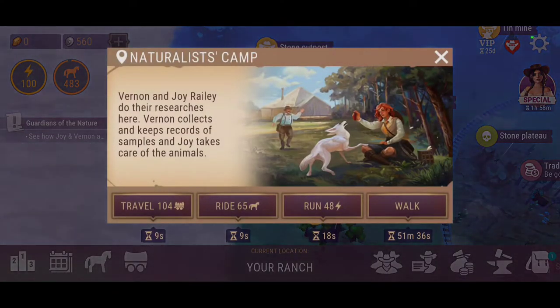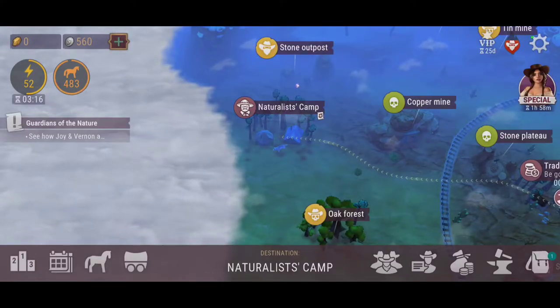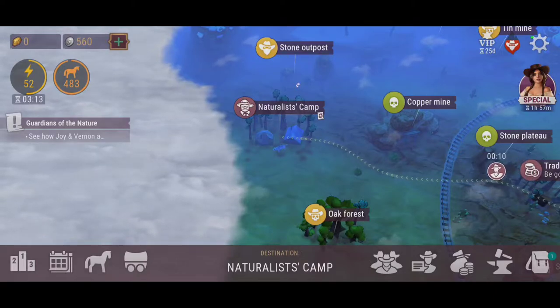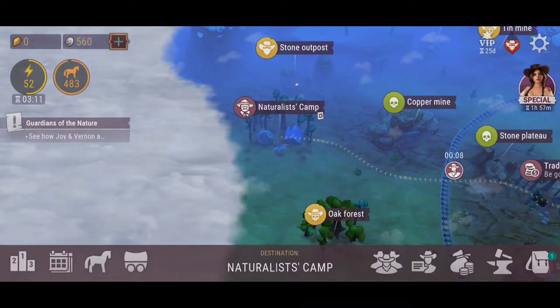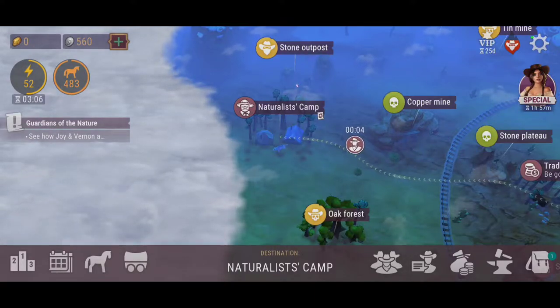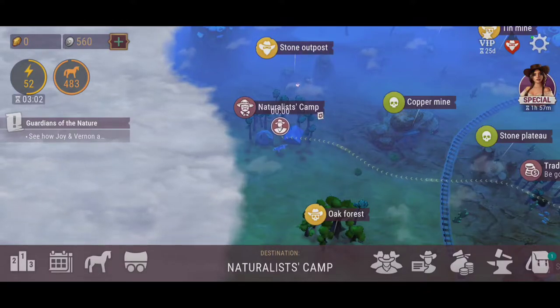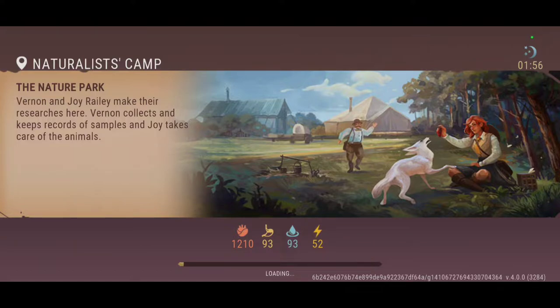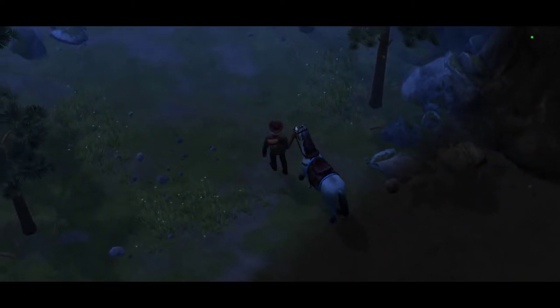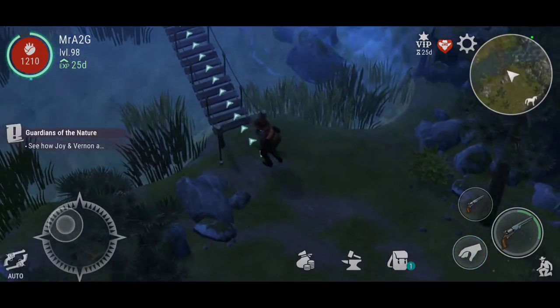So right now we're going to head over to the naturalist camp. I've submitted my tier 1 lynxes to the naturalists, so now we can actually progress with the quest line. I do have one that's still in the pen at the moment — it is another Raz. So for those that were disappointed that I did let Raz go, I got myself another one.